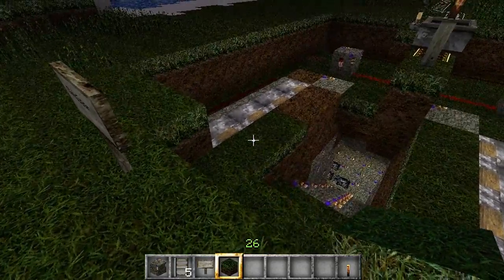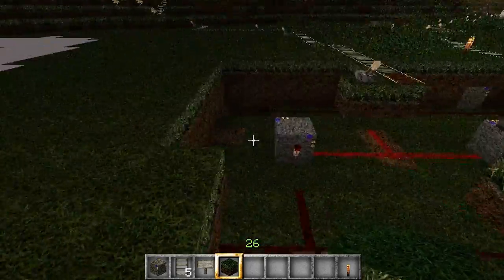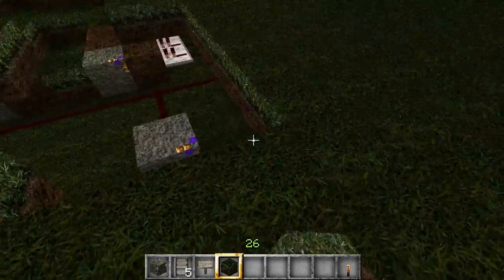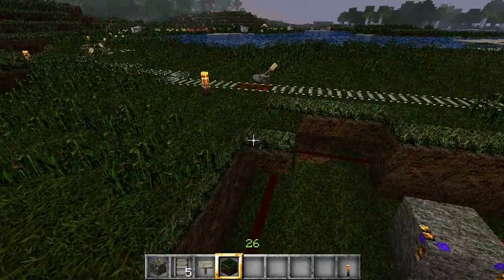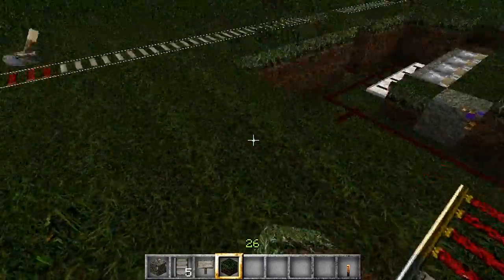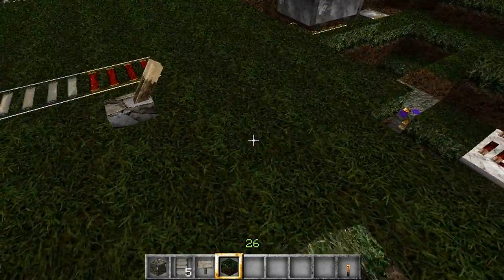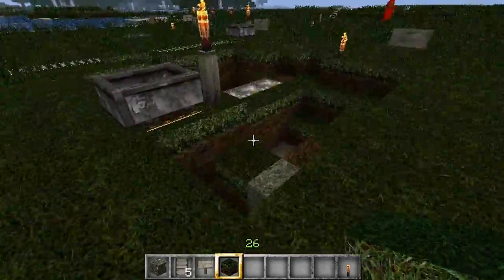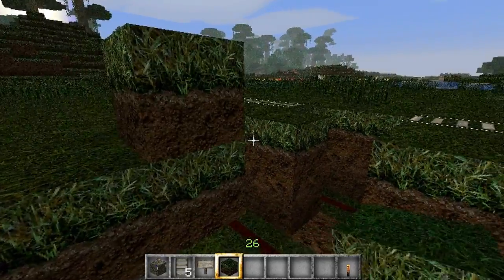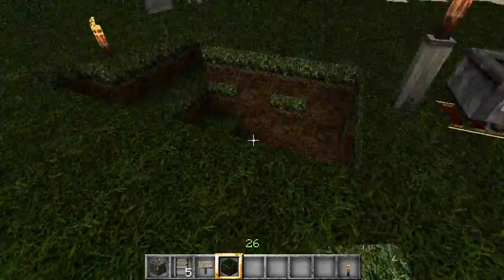It kind of takes a while if you're on survival for the main dirt to become a grass block, so you just cover it up. When I make a mistake I can just fix it right away, but you have to use a shovel or your hand so it takes a while. That's why I don't really do these on survival when I'm making stuff, but I will do it on survival. You want to leave some stuff so it looks normal, so people don't go into your home or some magical place.